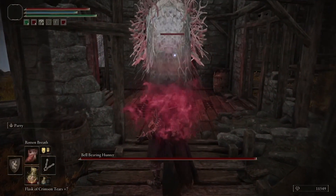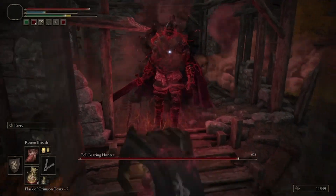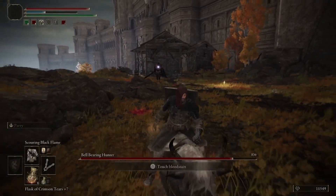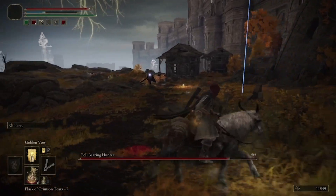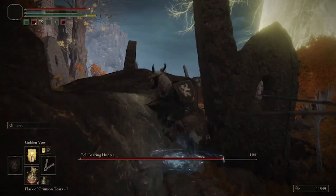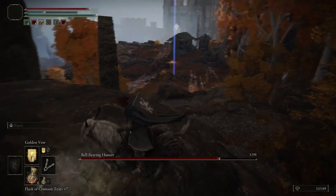When you get here, it has to be nighttime, like all the other Bell-Bearing Hunters. All you need to do is when he begins to emerge from the ground, have your Rotten Breath ready to go and just give him a full dose of Scarlet Rot. Then just run away while his health begins to slowly but surely decrease. You'll get about half of his health gone just by doing this one dose of Scarlet Rot.